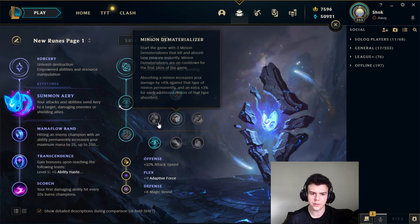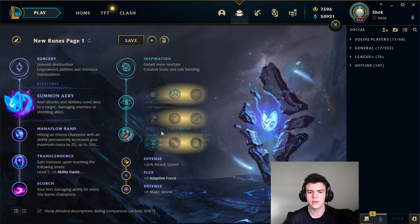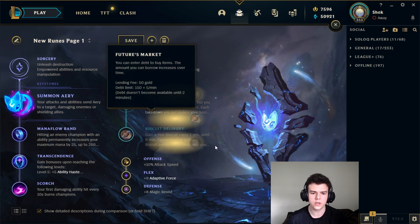If the enemy doesn't have a lot of skillshots, you could opt for Cosmic Insight — it's quite good for Summoner spell cooldown on an immobile champion, so having that flash sooner is really nice. You could also take Future's Market, which allows you to rush Lost Chapter in some matchups. If you're not sure what to take, I recommend Biscuits and Time Warp Tonic versus skillshot champions, and maybe Boots and Cosmic Insight if you're feeling greedy. Otherwise, just understand what each one does and mix and match.